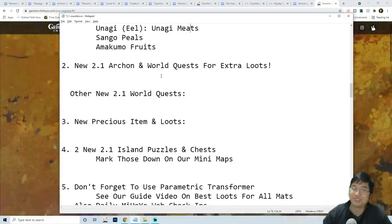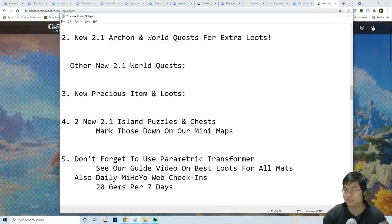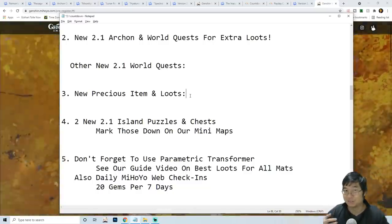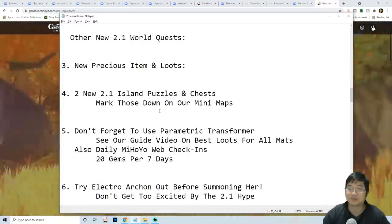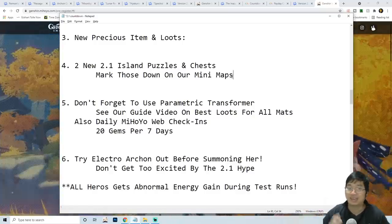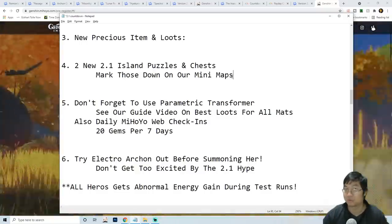Most of us will want to do the new patch 2.1 archon quest and new world quests for extra loot and extra promo gems — there will definitely be special precious items and loot. If I find anything notable like the special doggy chest with 180,000 Mora in Inazuma, I'll make a special video about it. Also, don't forget to mark puzzles and chests you can't solve on your mini map and come back to them after guides are available. I'll be looking for those too, to help everyone get the most primal gems and rewards from the new zones.